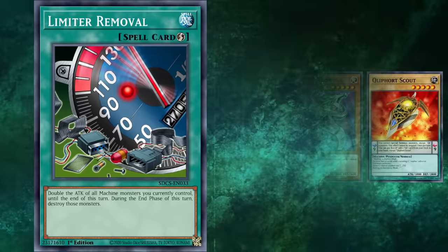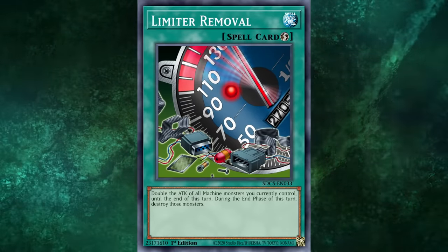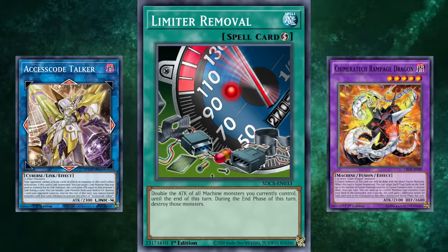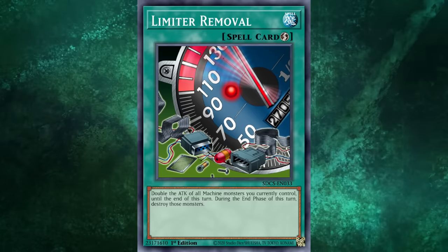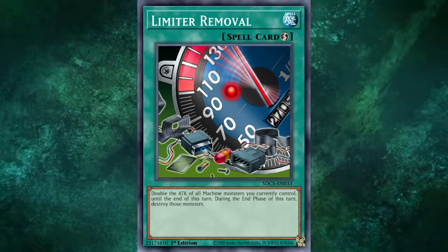In the modern day, Limiter Removal has had its limit removed and isn't as common in machine decks as it once was, as most strategies have ways of OTKing that they can access in-engine. But if you need a way to OTK your opponent and bypass your limits like Zane, Limiter Removal is genuinely a solid option that can end up surprising even the most experienced opponents.